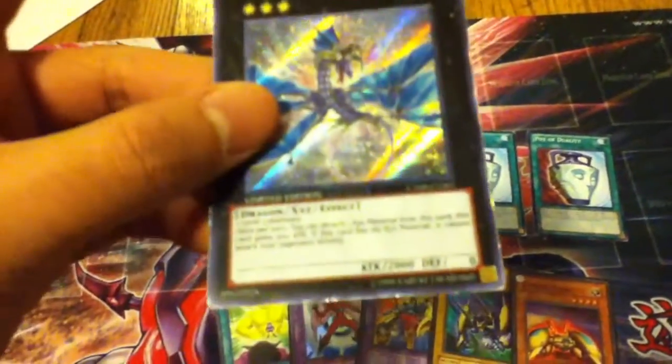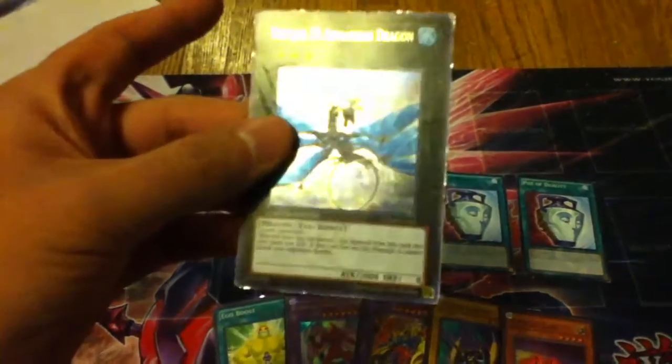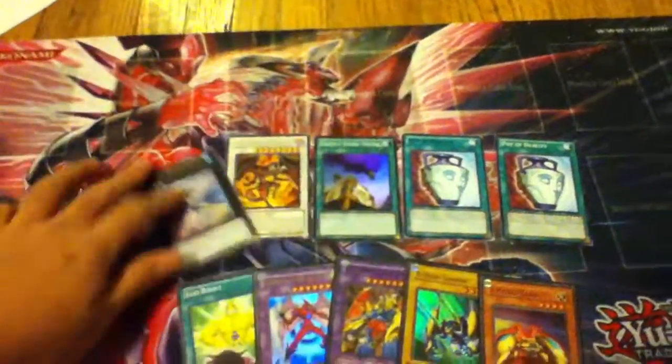Look at this Leviathan Dragon — look at the corner. If you look closely, you can see some weird wear on it, like that stain on the corners. You can tell the thing has been played without a sleeve. This Leviathan — I don't know, I really don't like it.